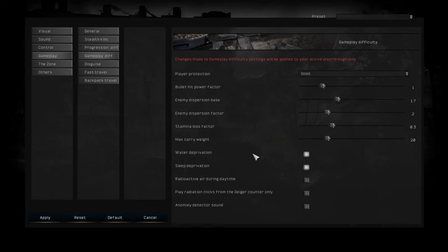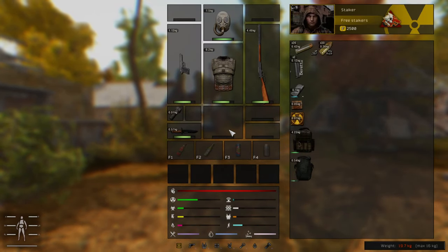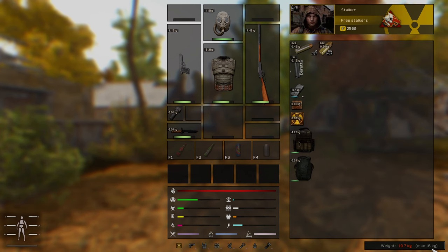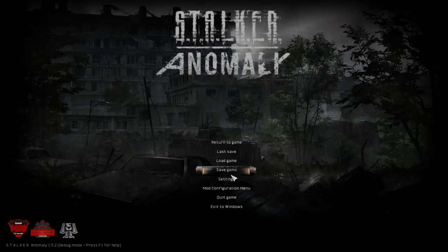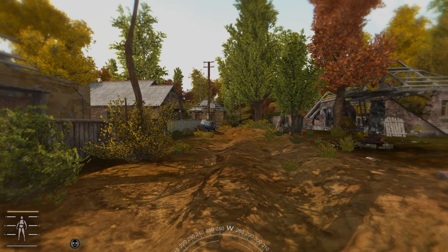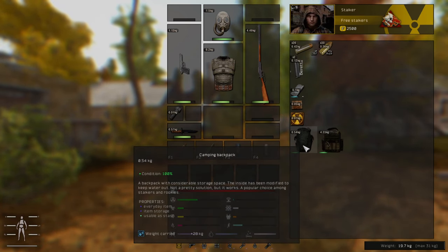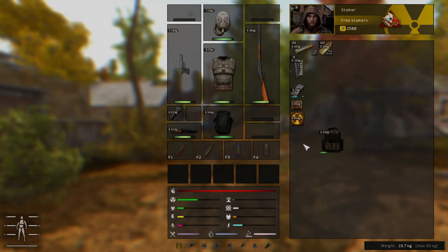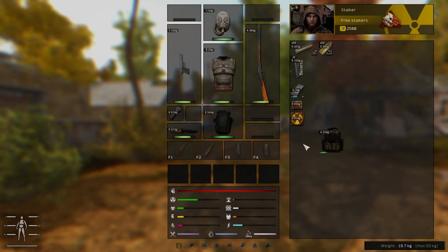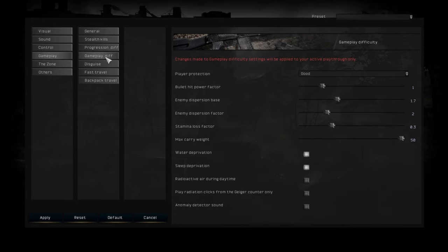Next is max carry weight. Right now I can carry an extra 20 kilos — like the body of the stalker. If I remove this, right now it's 16 kilos. But if I crank it up to 50, you can see it's 31 kilos. Now if I put the backpack on, it's about 59 kilos. So that can really change how much you can carry.